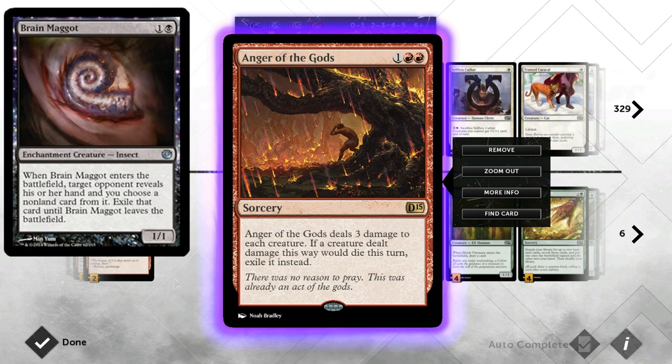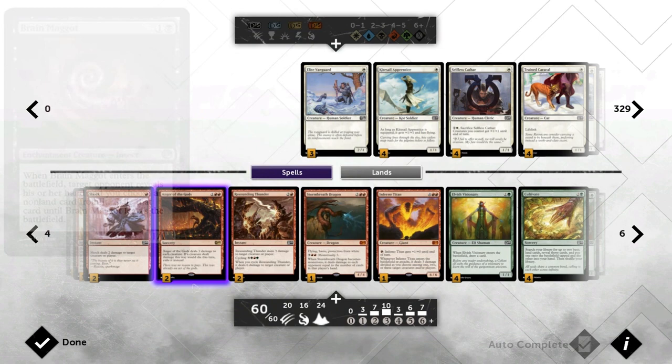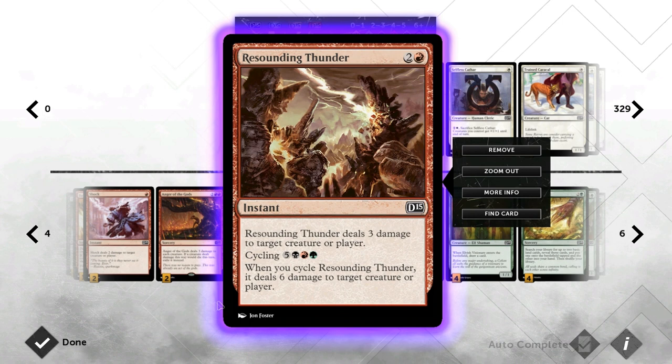For example, I won't include cards like Brain Maggot — that's the one that exiles a card from the opponent's hand until it leaves the battlefield. I don't like including it because obviously if you cast Anger of the Gods, your Brain Maggot dies and they get the card back. Otherwise, Brain Maggot is a fine card.